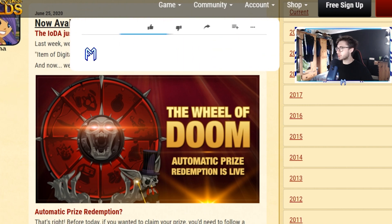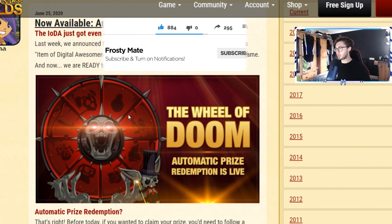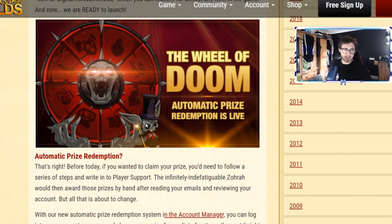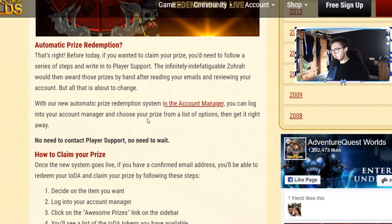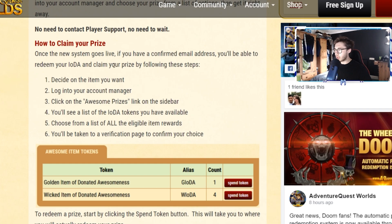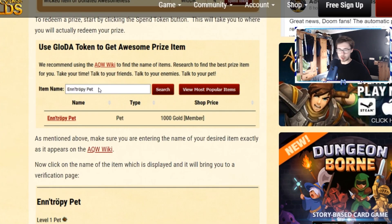I saw this on the design notes and on Twitter, loads of people going crazy over it. Essentially, if you have received an epic item of donated awesomeness before, or you've gotten the golden item of donated awesomeness, you're essentially going to be getting another one for absolutely free. You can see the golden item of donated awesomeness here — you can claim your prize with the new automatic prize redemption system in your account manager page.